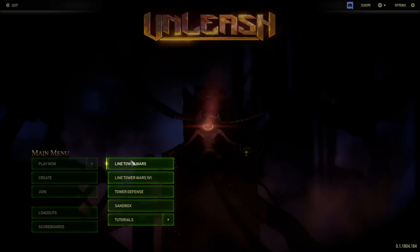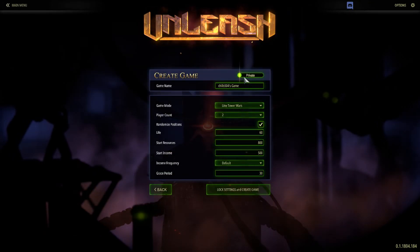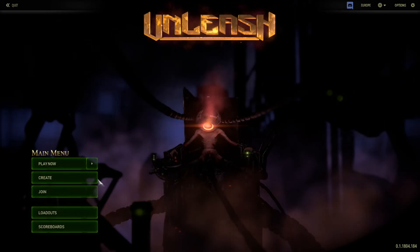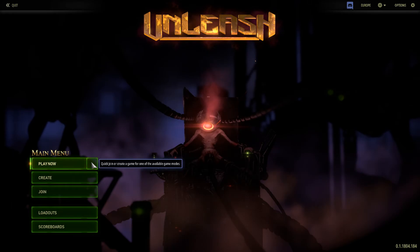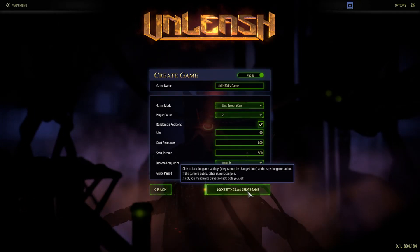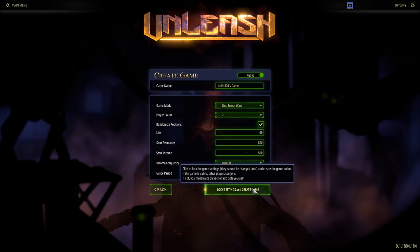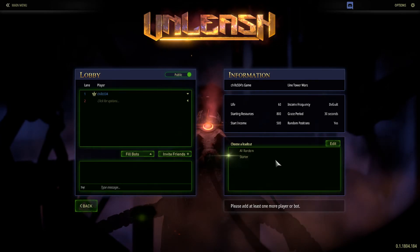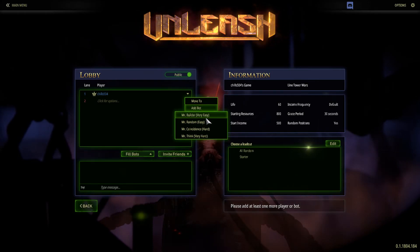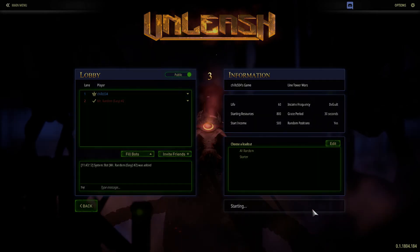Lion Wars, 1v1 — so we actually have to get into a game. I don't want to create a game, I just want to go play. Why can't you let me do that? There's a quick join or create a game option. I just want to join. All right, I'll add a bot.